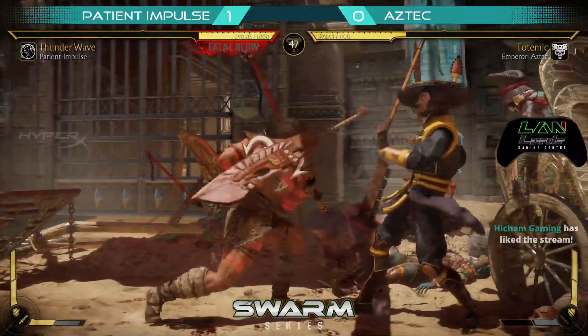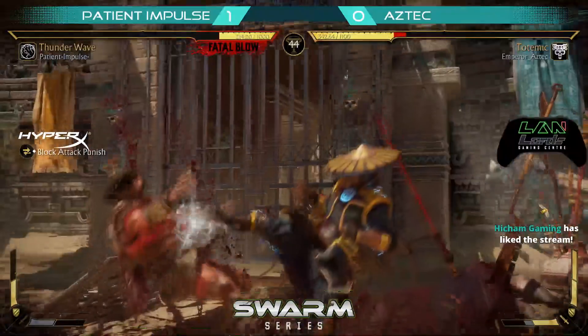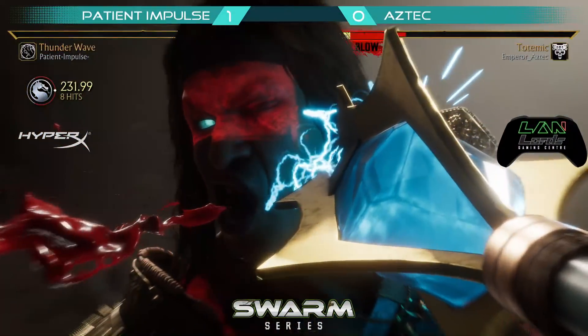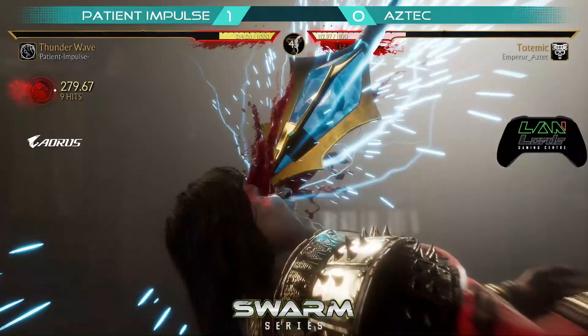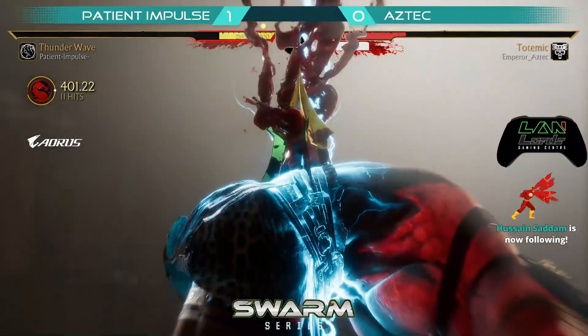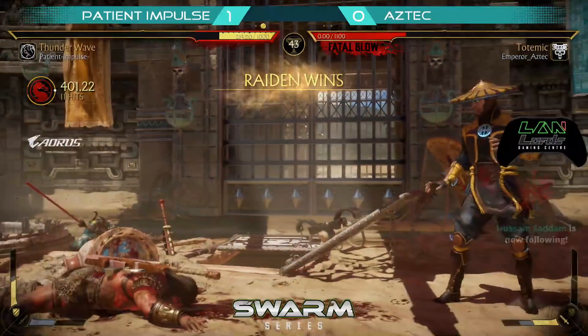And because he was afraid of what happened last time, he didn't do it. And the kill! It's gonna kill, because this is big Demi. This is gonna do flat 100, so that's 407 — or 401. And that's not what you wanna do.